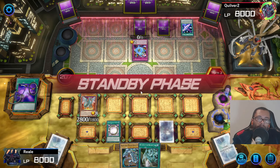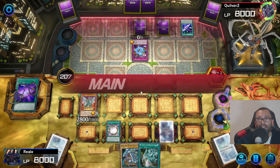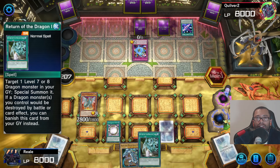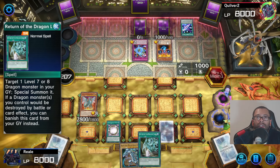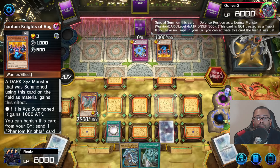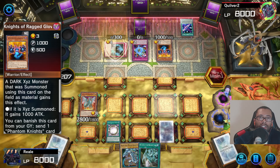Maybe I should have used Eternal Soul, then I could have... nah, this works. I'll just use Return of the Dragon Lords. A dark X, Y, Z — yadda blah blah, yadda yadda yadda.